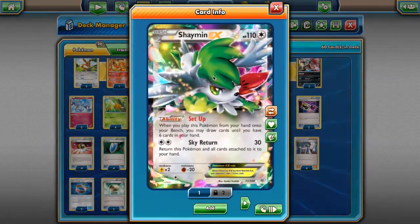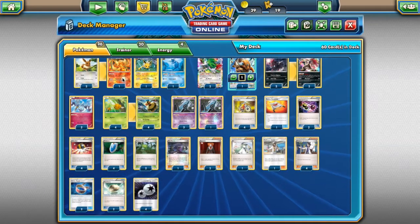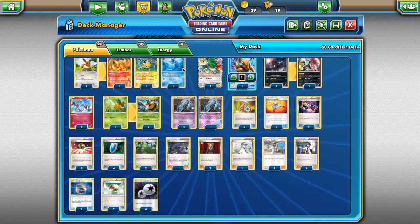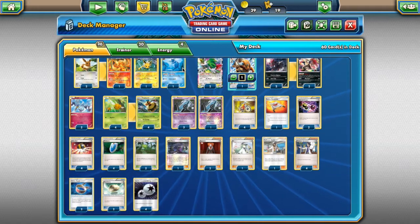Then we're running two Shaymin, because Shaymin is draw support — it makes you draw until you have six cards in your hand, and can basically be your second supporter for the turn. Then we're running Eeveelutions. Some of you might not know about these — they're about to rotate, but each of the three allows all the Stage 1s to become their type. Flareon allows you to be a Fire type, Jolteon a Lightning type, and Vaporeon a Water type. That allows your Vespiquen and your Zoroark to become any type you want if you can hit your opponent for weakness. So if you're fighting anything weak to Fire, Lightning, Water, Grass, or Dark, you can actually hit them for weakness with this deck.